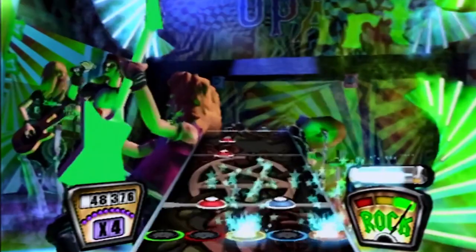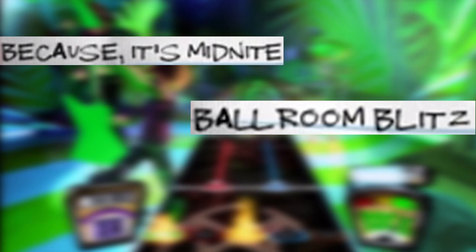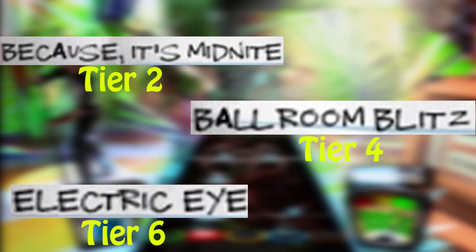With August underway and the game being out for exactly a week, it had already been down to three songs un-FC'd: Because It's Midnight, Ballroom Blitz, and Electric Eye. All three songs were in separate tiers — tiers 2, 4, and 6.